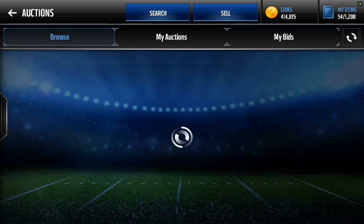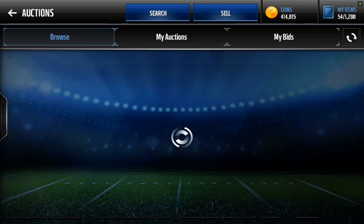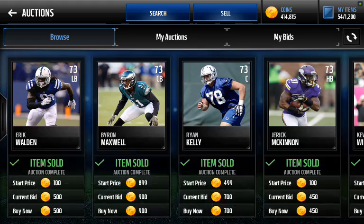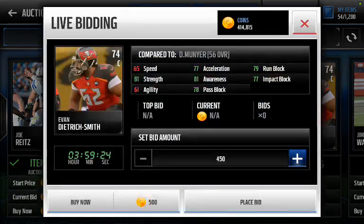You can mess around with the filter however you like. Some people might take out safeties — I believe safeties don't sell for quite as much. But pretty much everybody else is almost a guaranteed sell. Definitely wide receivers and running backs are a guaranteed sell. Quarterbacks, if you can get them, will actually sell for a ton more — I think a 72 quarterback is around 6,000 coins. Same for punters: punters are around 12,000 for a 72. I grabbed one of them earlier.